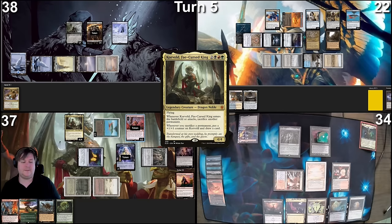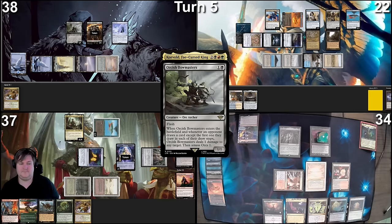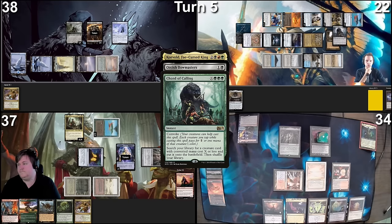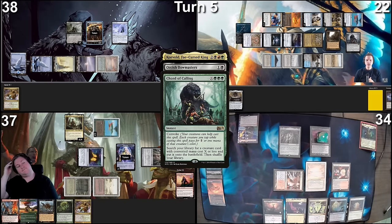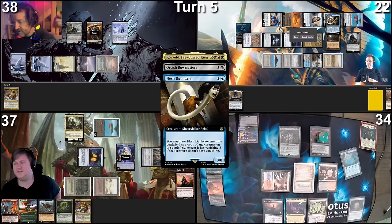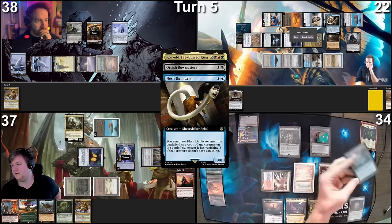ETB — I will select the Dockside draw card. I will respond by pointing one damage at Spellseeker. In response to that, before Spellseeker dies, I will tap for four green and cast a Chord of Calling, convoking — X equals five. I'm going to find Flesh Duplicate. Now I'm going to make this enter as an Orcish Bowmaster, and on the ETB, shoot at the other Orcish Bowmaster. This is going to get rid of Orcish Bowmaster, and I'll have a response to a card-drawing monster Corwold on the stack. Duplicate's already in place, so I can't respond anymore.